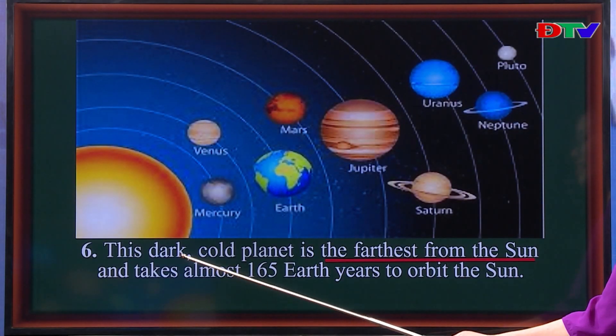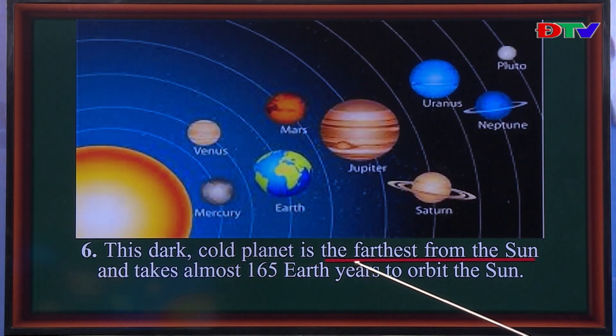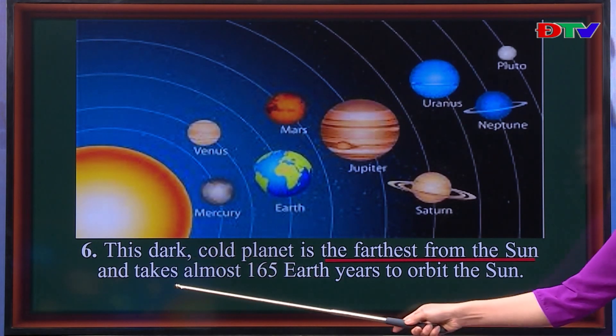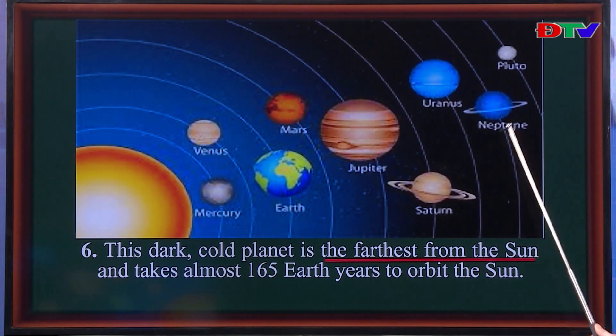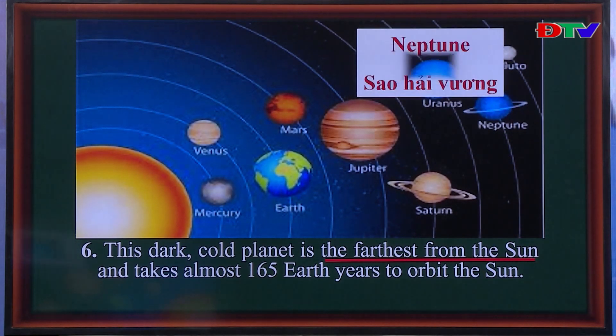Number six. This dark, cold planet is the farthest from the sun, and takes almost 165 Earth years to orbit the sun. It is very dark and very cold. Can you guess the answer? It is Neptune — sao hải vương.